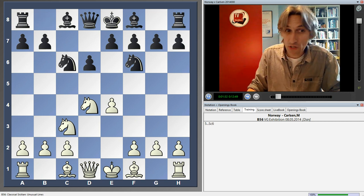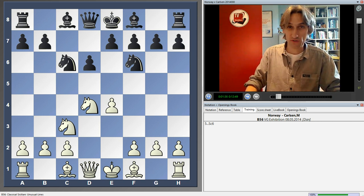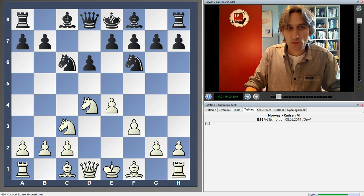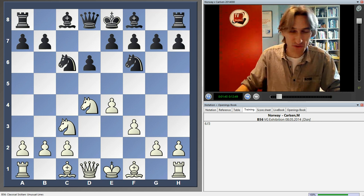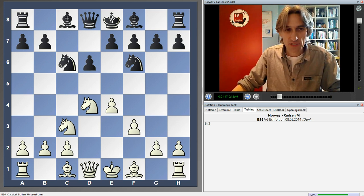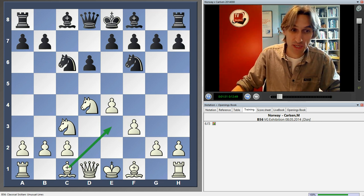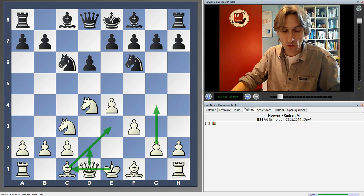Carlsen played the four knights variation - I can't remember him playing this before, but it's a very respectable variation of the Sicilian. Now, F3, which I believe was the suggestion of Simon Agderstein, former coach of Carlsen. He said he wanted to play a kind of English attack with Bishop E3 and Queen D2, castle queenside, and then a pawn storm on the kingside.